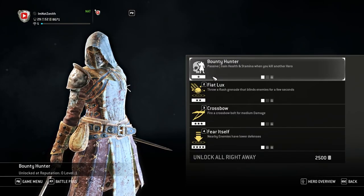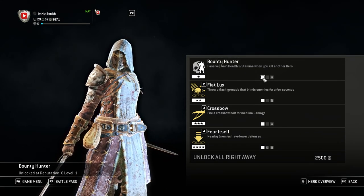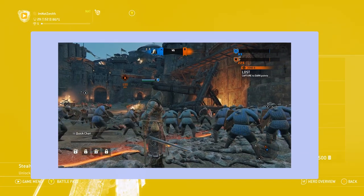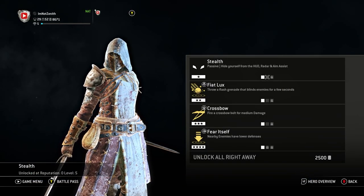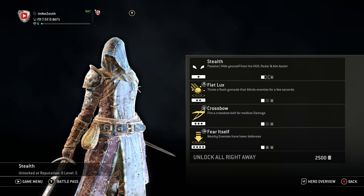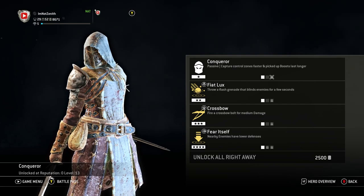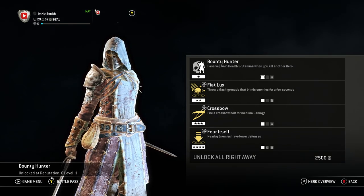Let's take a look at Peacekeeper's feats. Our first feat is Bounty Hunter — a passive where you gain health and stamina when you kill another hero, great for maximizing survivability. We also have the Stealth feat — a passive that hides you from the HUD, radar, and aim assist, useful for blending into minion crowds and catching people by surprise. Lastly, we have Conqueror — a passive that lets you capture control zones faster and makes picked-up boosts last longer. I don't use it much, but my go-to for Peacekeeper is Bounty Hunter.